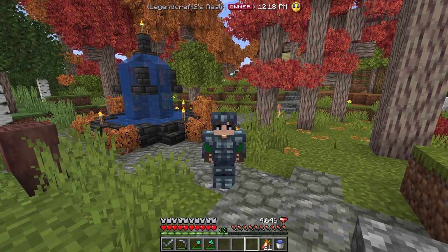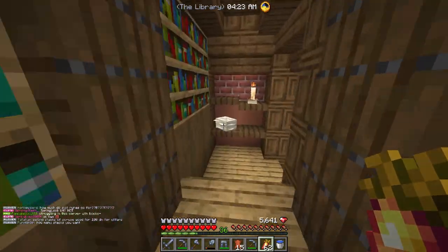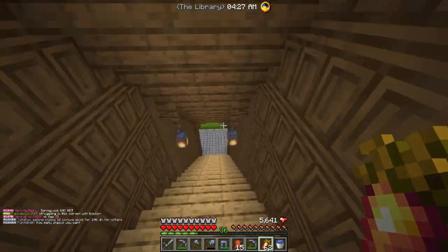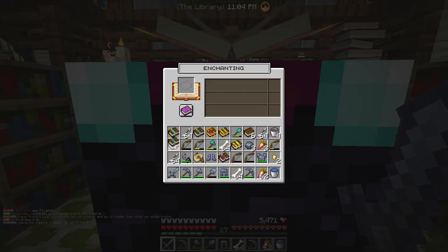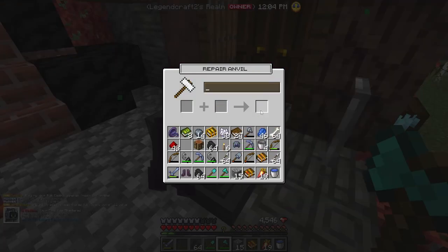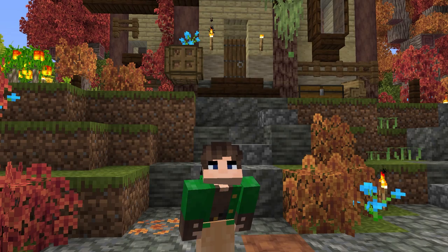After all that mining we are finally able to craft a full set of platinum armor, but that's only half the battle because we still have to enchant it. Enchanting on Origins Realms is nowhere near as easy as vanilla Minecraft, because there's a chance that enchanting an item could shatter your tool, which is really, really annoying.